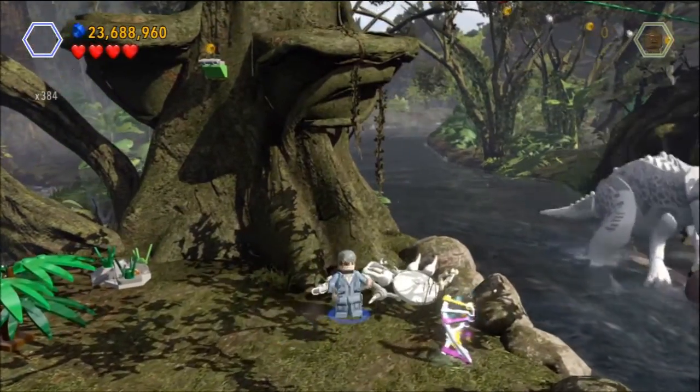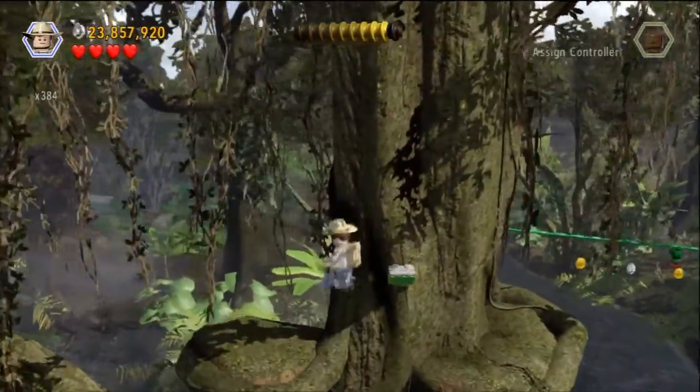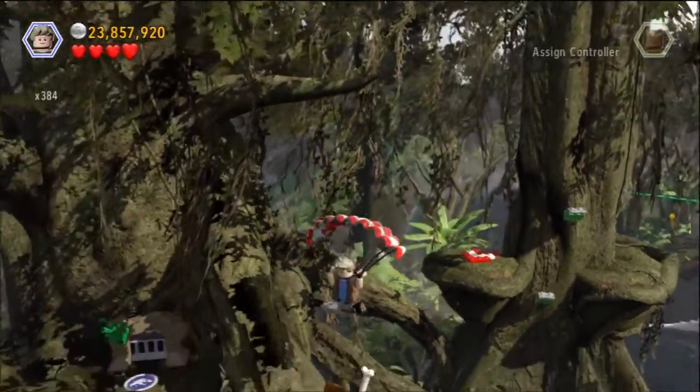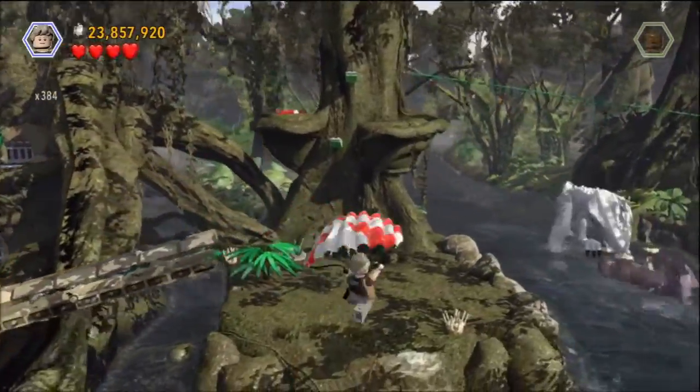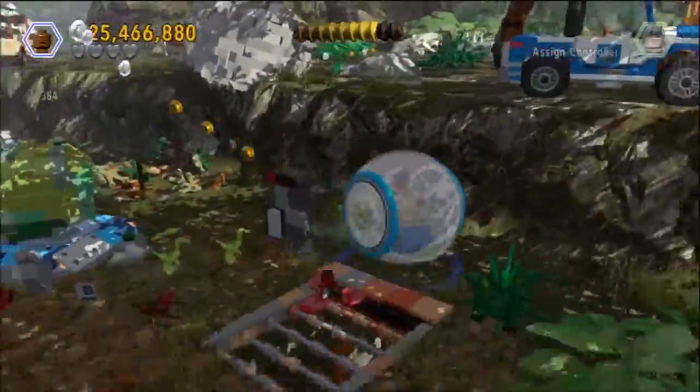Immediately we've got to build these bones to make a little trampoline to get up in the tree. Don't go right down that vine yet — you want to use your parachute and fly over and collect that floating minikit that we saw earlier.